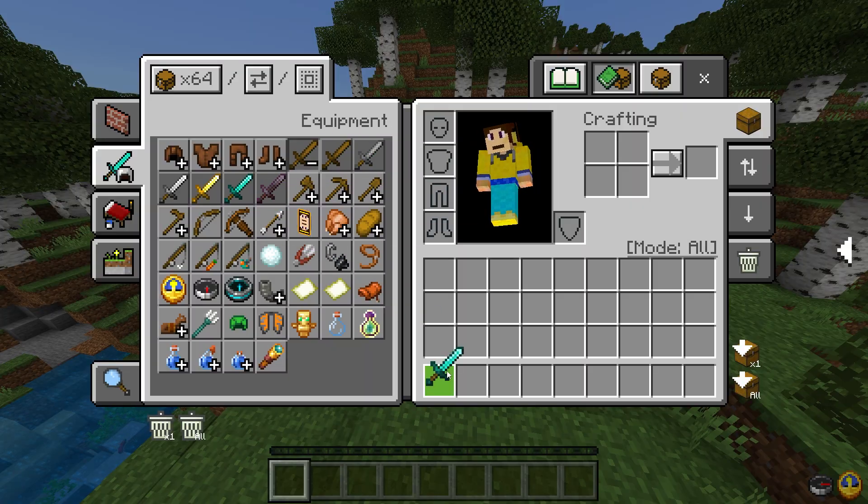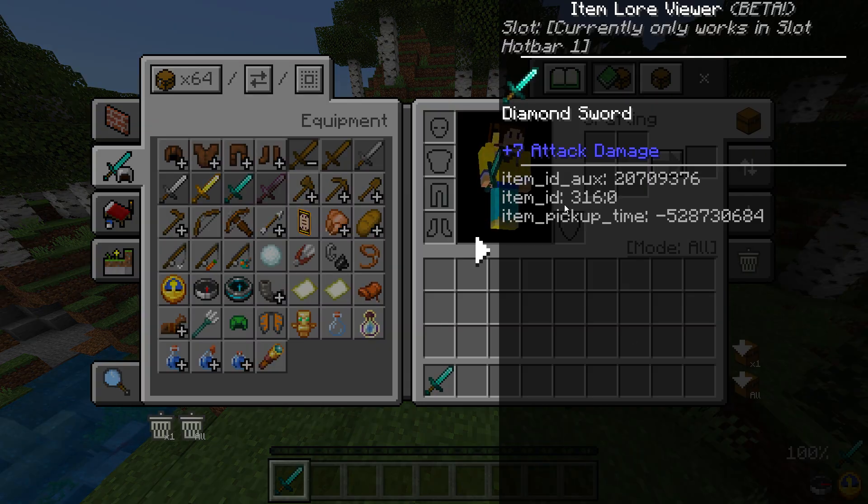Let's move a diamond sword into the hotbar. You can see how much durability it has, and going over the item gives you more detailed information about it — a pretty neat feature.